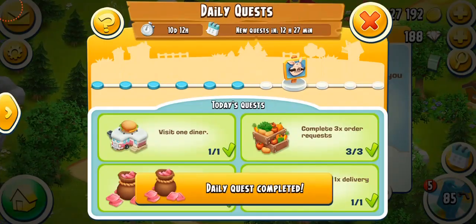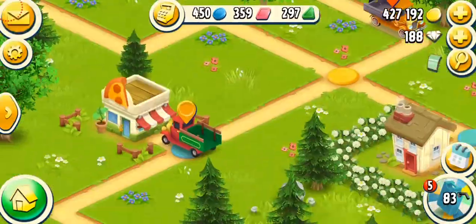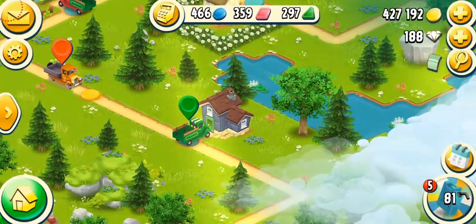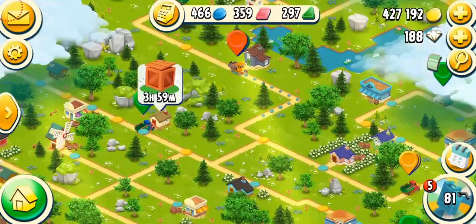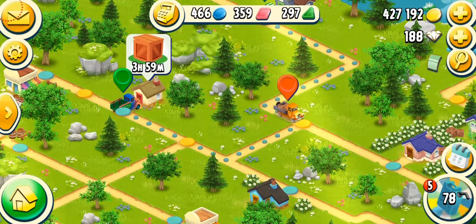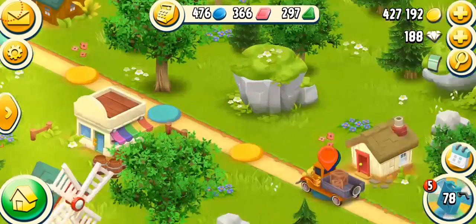The daily quests are completed for today — I'll have to wait till tomorrow. Whenever you see a building nearby, go to that building rather than going far away and spending more fuel. Try to complete all the orders on nearby buildings because I think that's actually worth it. There's a delivery request over here — but the other one is far away, and that's about three fuel. But I'm going to go here anyway, and that's going to give me double the tokens.